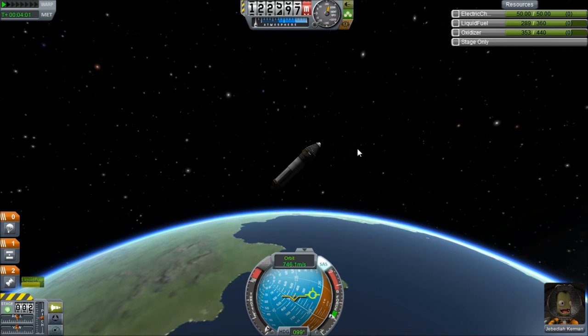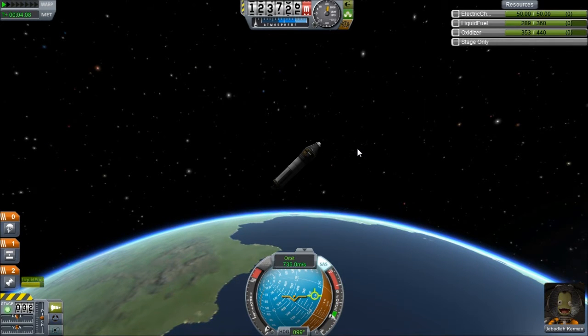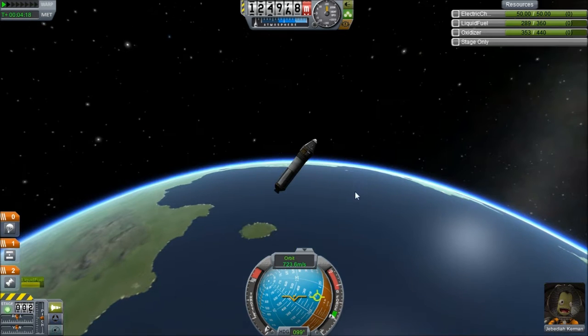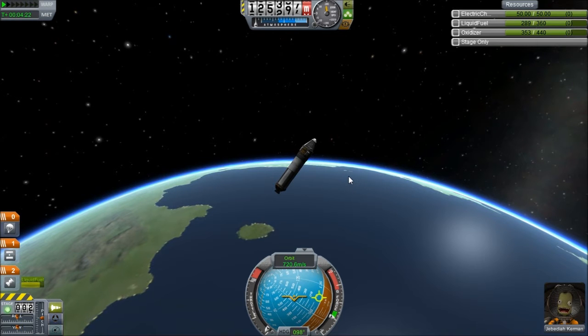Don't laugh at me. It's really, really sensitive — I mean, you tap that D button and it just starts throwing you one way and then the other, and you get into an uncontrollable spin really easily. You get a little paranoid, pretty panicky. Let's take the SAS off again and try to get back to a heading of 90.